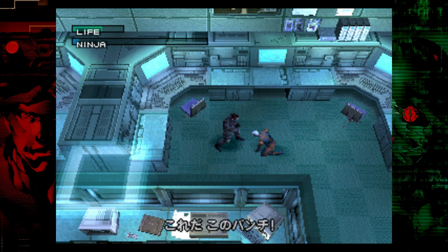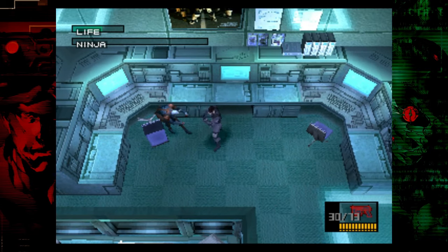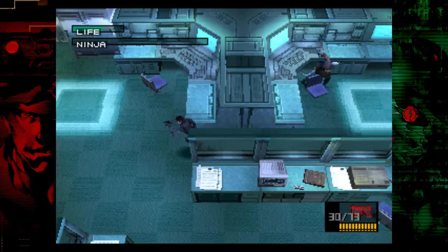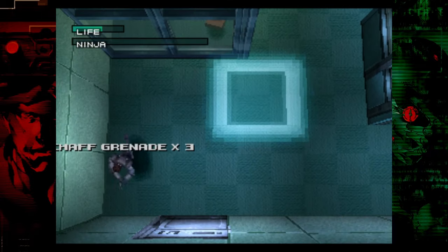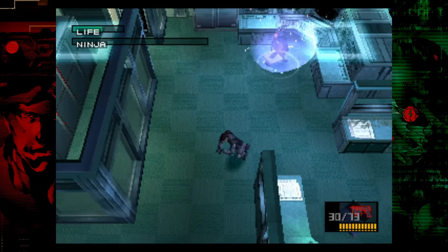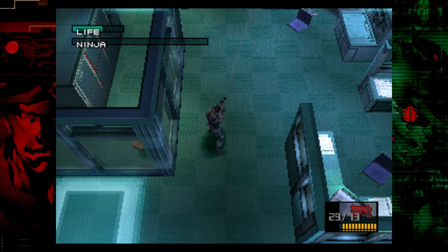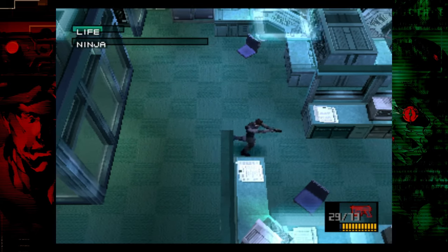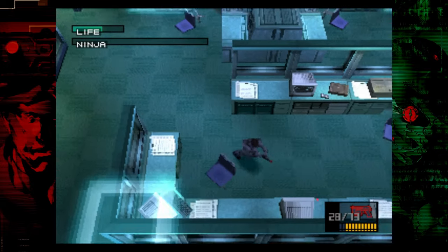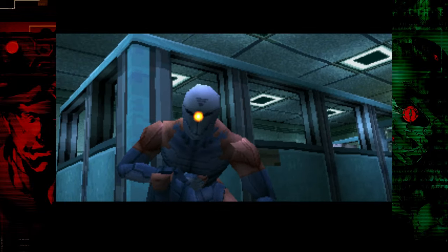Once you take his damage down to zero or close to zero, you want to run away. I like to take this time to pick up these extra chaff grenades. Once he enters his next phase, you don't want to get too close — I like to fire with the SOCOM from a distance. You can go in there and melee him; I know a lot of people like to do that, but I don't like to risk it, especially on the harder difficulties. And that's the Gray Fox fight.